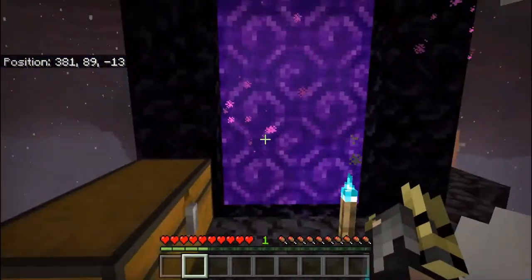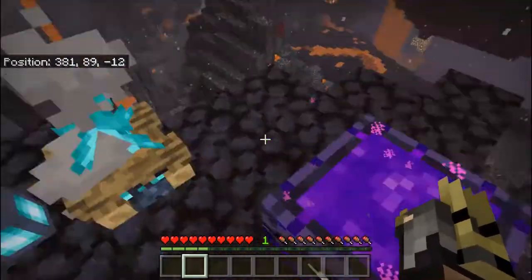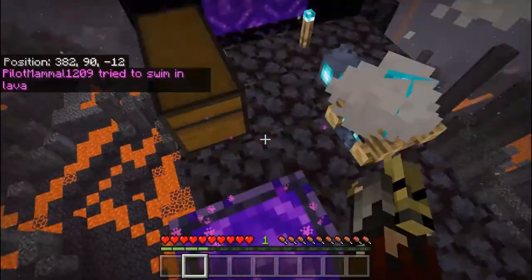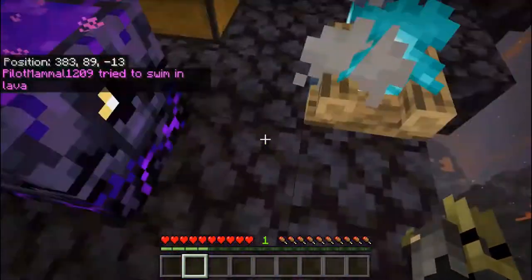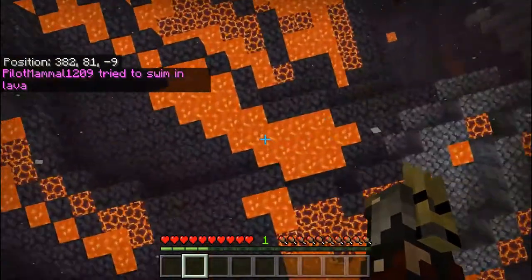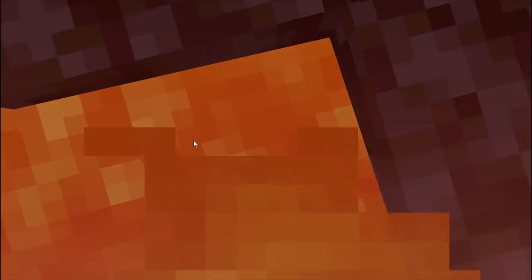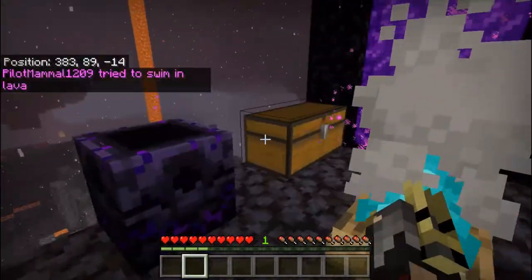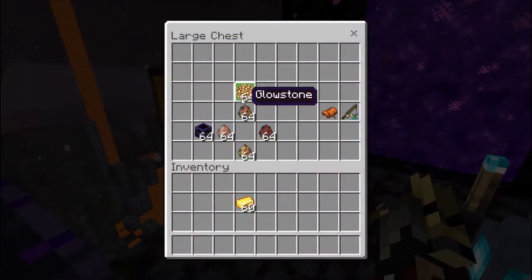There are also Soul versions of lanterns and fires. You can charge the Respawn Anchor using Glowstone. Each click uses one charge and you can recharge it again. It's pretty cool — each charge gives you one respawn life in the Nether.